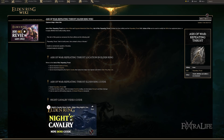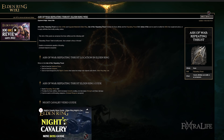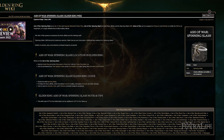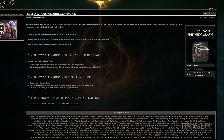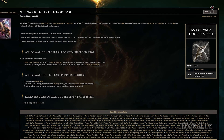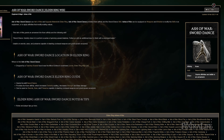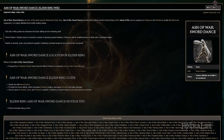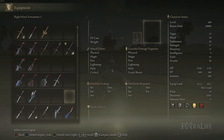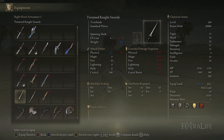There are really four Ashes of War you can use for this build and it comes down to personal taste: Repeating Thrusts, Spinning Slash, Double Slash, and Blade Dance. You can use any of these in combination with those weapons as long as those weapons allow it. Selecting the weapon based on which weapon art you want to use is how you'll go about building this from the beginning.